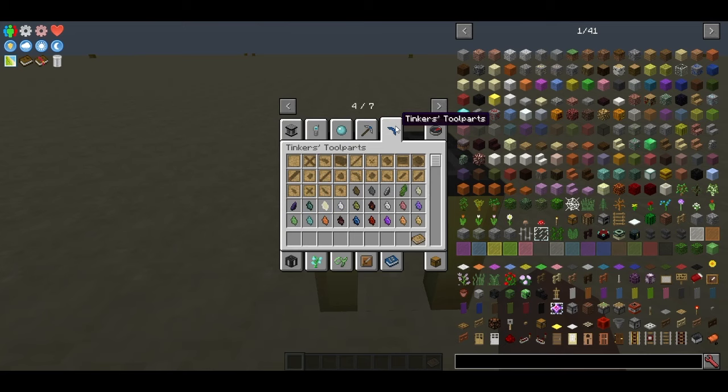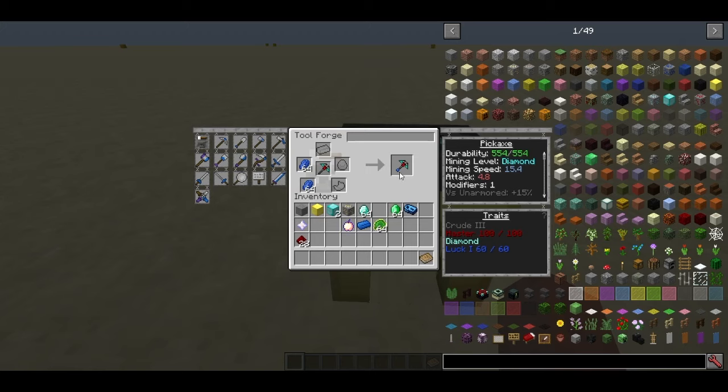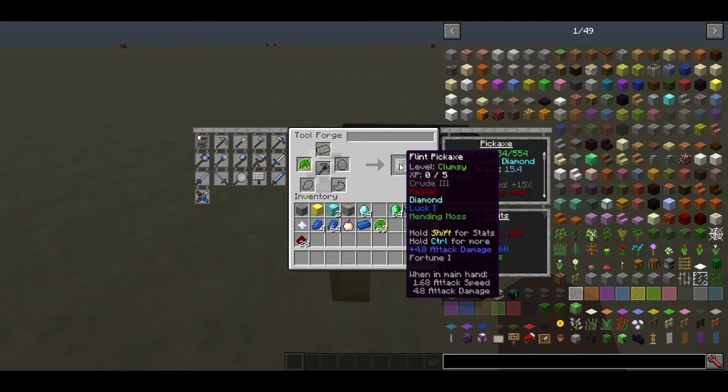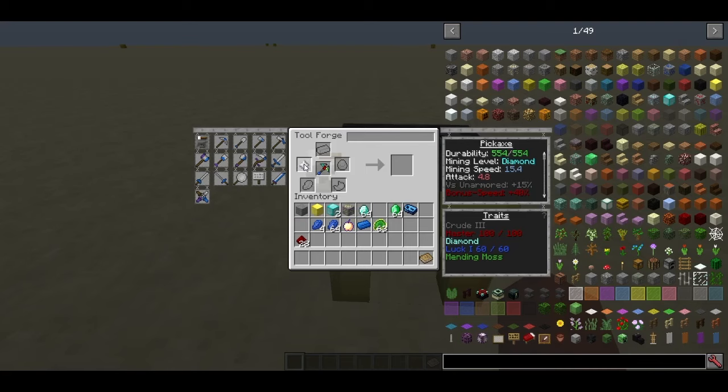I can't slap a cobalt tool part on it, but I can add a diamond — that upgrades it to diamond mining level and increases durability, leaving two modifiers. Adding 60 Lapis gives Luck I with one modifier left. Putting Mending Moss on it uses the last modifier. I can still add a Nether Star to Soulbind the tool — that doesn't use a modifier at all.